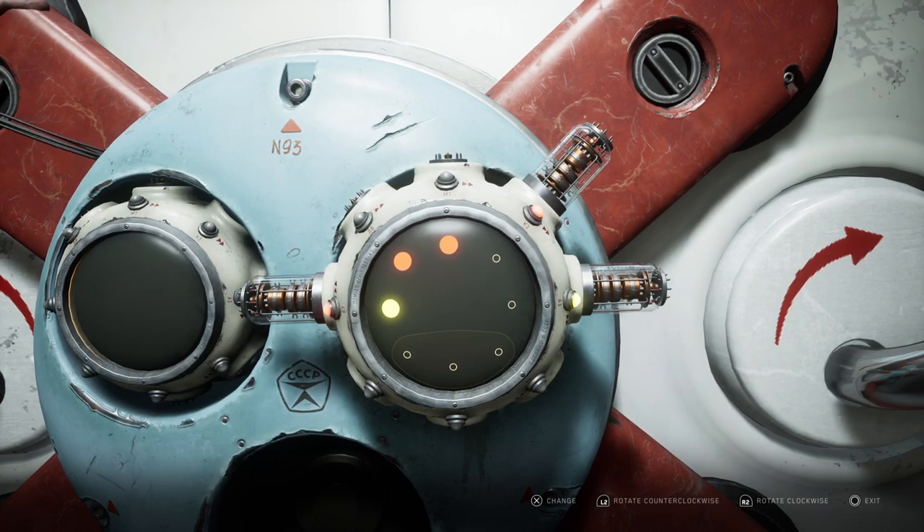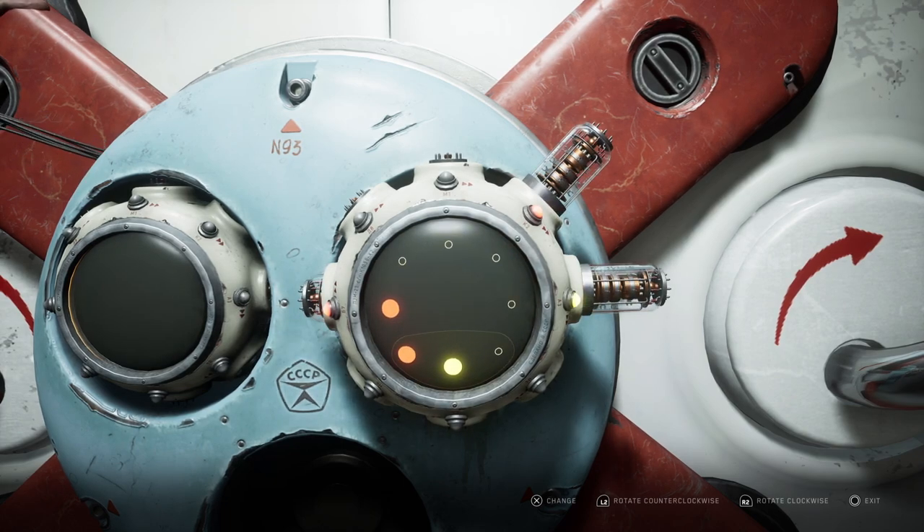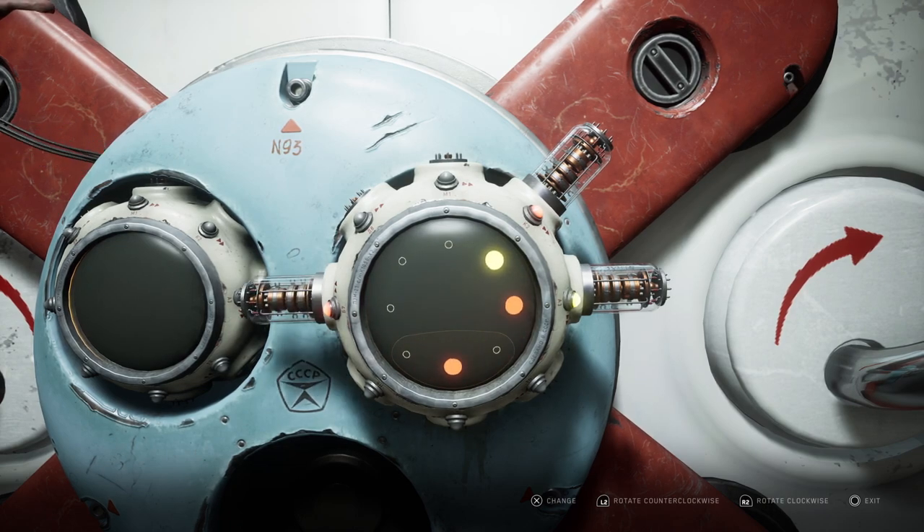These ones are also kind of confusing to start with, but they're not all that bad. I think I would prefer these to the other type of lock. What you've got to do is line up the three dots with the matching colour. So there's two red ones there and a yellow one, and you've got to split these up by waiting until they're grouped a certain way.